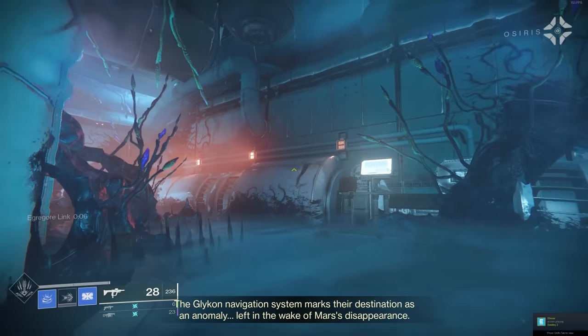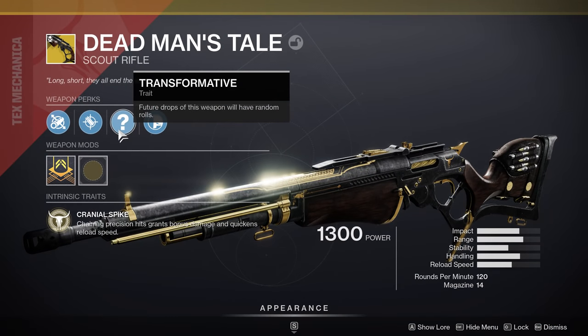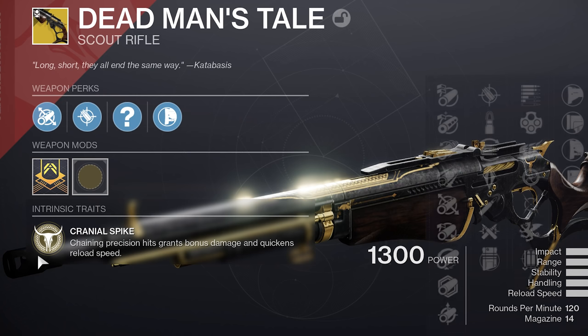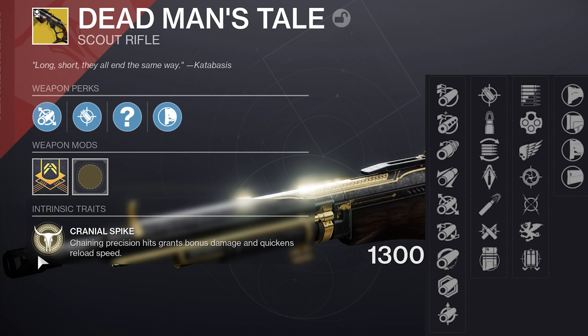Now let's talk about the exotic itself. Upon getting it, you will get the base form of Dead Man's Tale, meaning it will have a question mark in its trait — which means this weapon comes with random rolls. The exotic perk found on this weapon is called Cranial Spike: chaining precision hits grants bonus damage and quickens reload speed. It also comes with a number of barrel perks, magazine perks, as well as different traits to choose from.